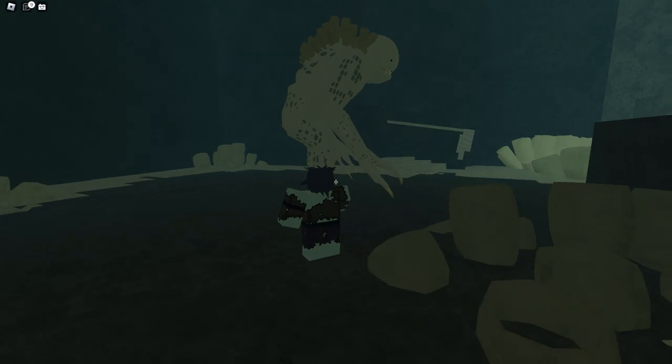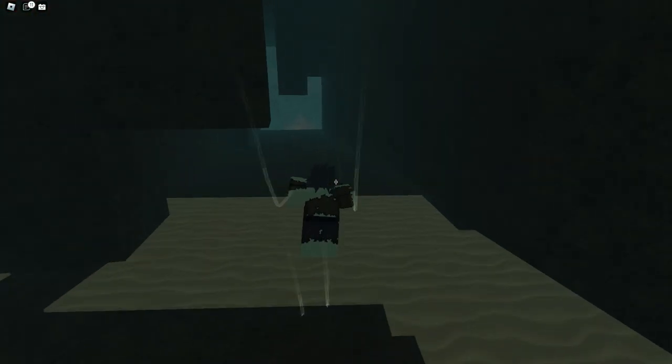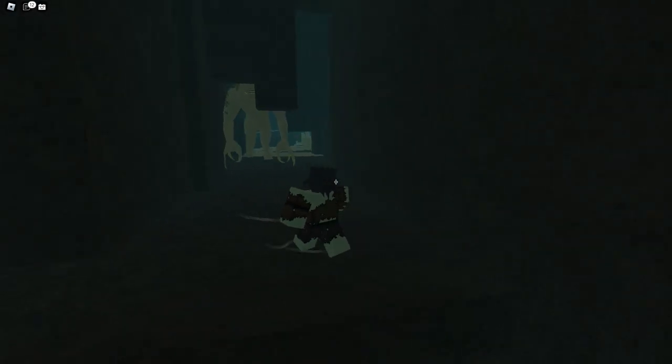Once you're in the Sharko cave, you're going to hit him once, run to the entrance, make sure he gets stuck, and in this way you can safely learn the Sharko's pattern without getting gripped.